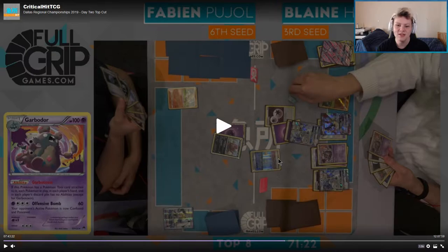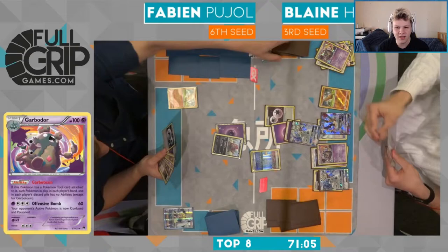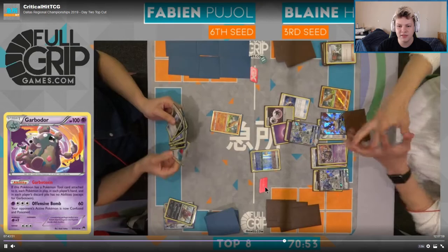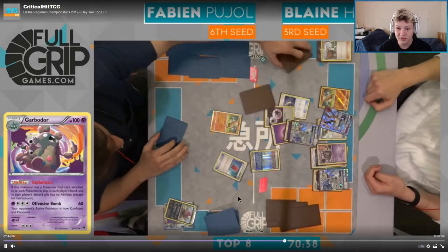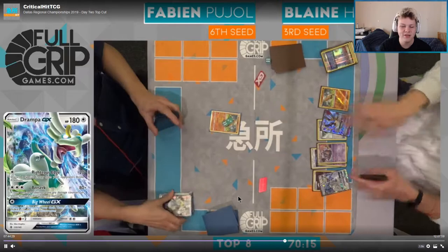Bobby has to have something in his six card hand - a Seeker is definitely possible. Not a big fan of another Parallel City coming down from Blaine - it really doesn't do that much for him. If Fabian wants to top deck Brigette, if you're knocking out his Zarua, he still has three bench spaces for the Brigette - you're not limiting him at all. Looks like he's going for Juniper. I almost would have liked to have seen him just discard the Parallel City because of the threat of Delinquent. We see Red Card and a Seeker in hand, so Delinquent is about to come down from Fabian.